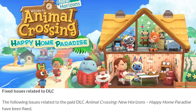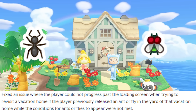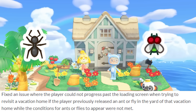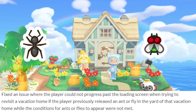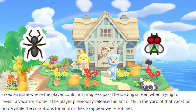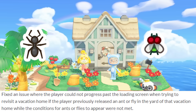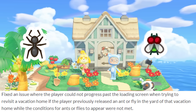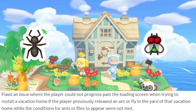There are also updates directly related to the Happy Home Paradise DLC. They fixed an issue where the player could not progress past the loading screen when trying to visit a vacation home if the player had previously released an ant or fly in the yard of that vacation home while the conditions for ants or flies to appear were not met. I didn't even know you could use live bugs as decorations outside a vacation home — and releasing one when conditions aren't met sounds like a glitch triggering another glitch.